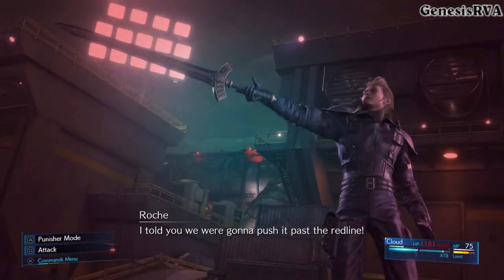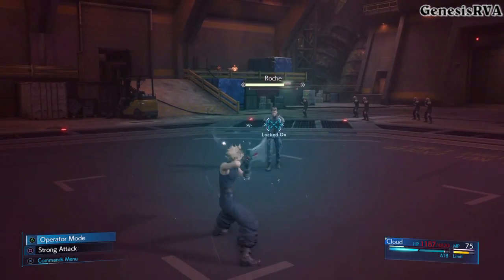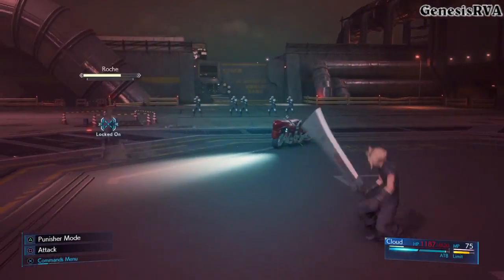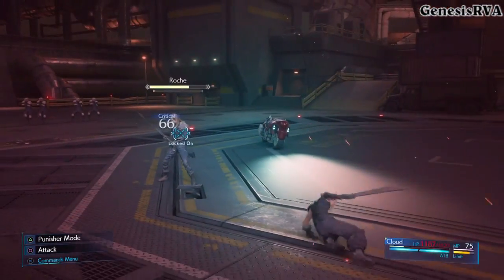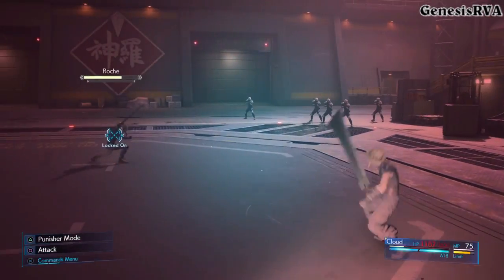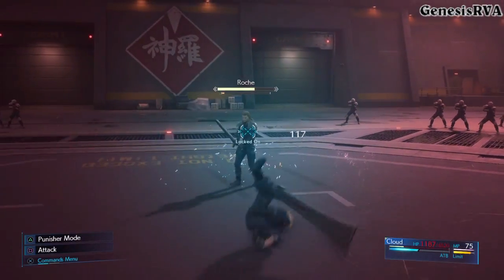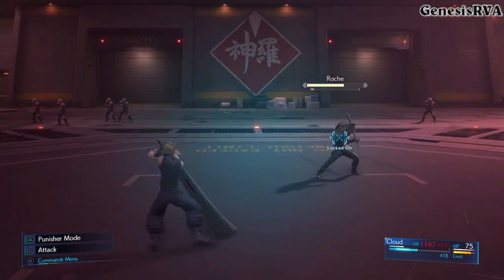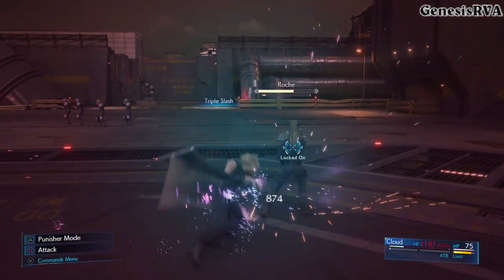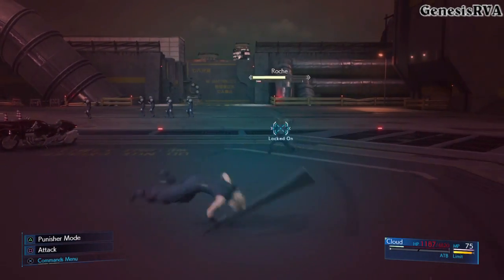At about 65%, Roach is going to enter Phase 2. During Phase 2, his magic is still deadly, but he is much less likely to cast it. He has several melee attack changes, but they're really slow and obvious, and the answer to all of them is going to be dodging out of the way. Go ahead and be patient here. Allow Cloud's limit bar to fill. Don't take any unnecessary damage, and don't be over-ambitious auto-attacking after he uses his thrust move.